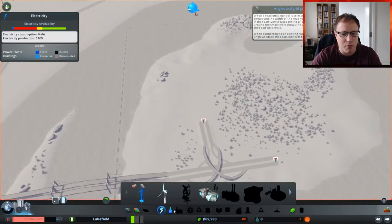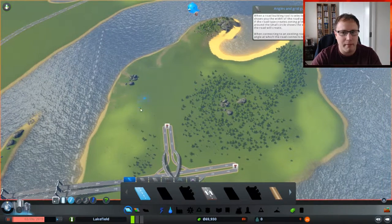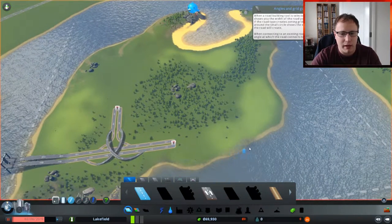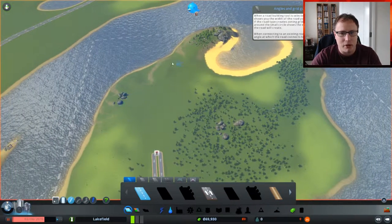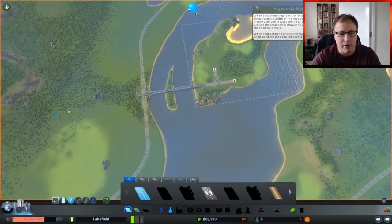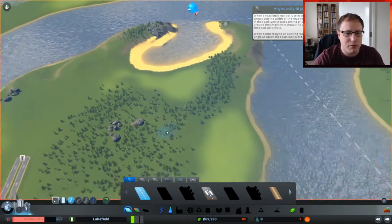I'm thinking off the bat what I'm going to do - I'm just going to build a road first just to unlock the stuff I need to unlock. I'm thinking maybe industrial up here, or maybe residential, and then industrial around here. But I think what would be nice is to have like shops and stuff along the beach, maybe, and then in the centre have some housing, with an industrial area up here and then eventually some housing around this area.